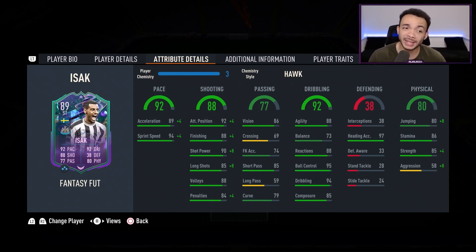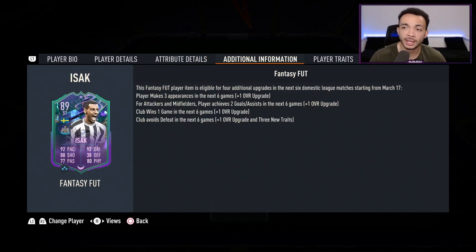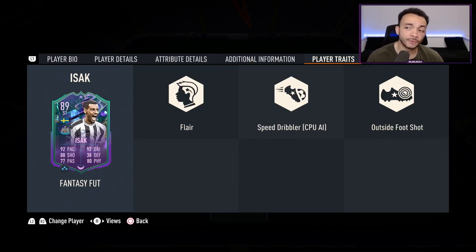He's got 97 heading accuracy with 88 jumping — being 6 foot 4, he should be very good in the air. Stamina 86, might get tired towards the end of the game. Strength 89 with the Hawk, that is good. Aggression is a bit low though, 66 with the Hawk. You can pause here for the upgrade pattern info. He's got flare, speed dribbler, and outside foot shot traits.